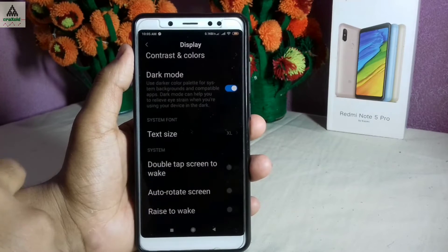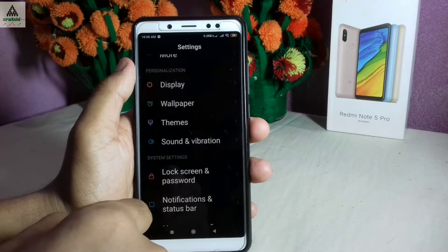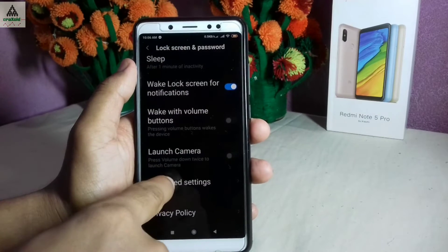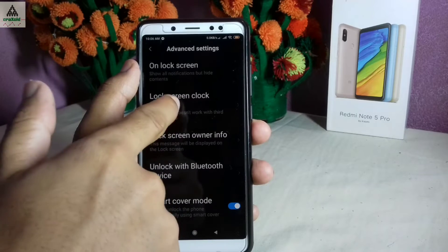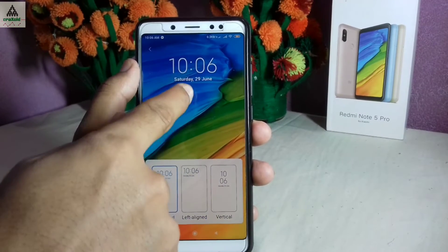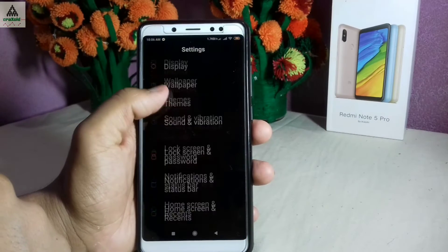Now I'll go to lock screen and password settings. All the options are the same as in the previous version. Going to advanced settings, there is a lock screen clock format option, so you can now change the clock format on the lock screen and choose whichever style you want.